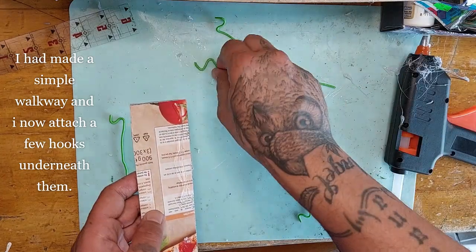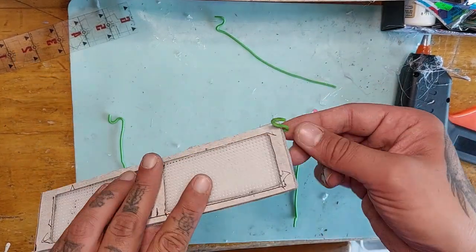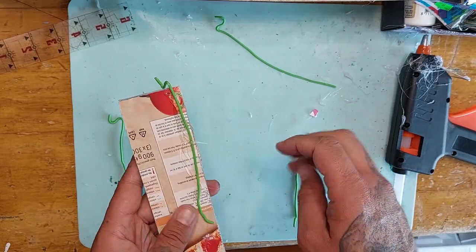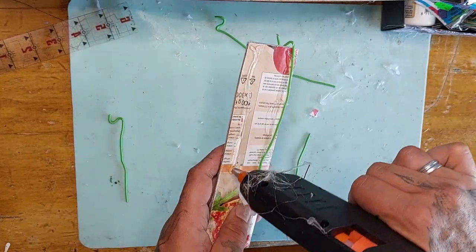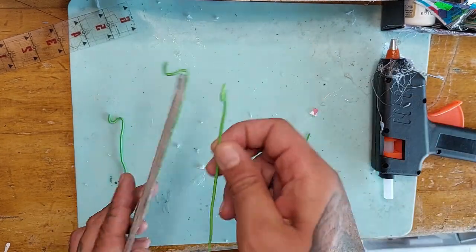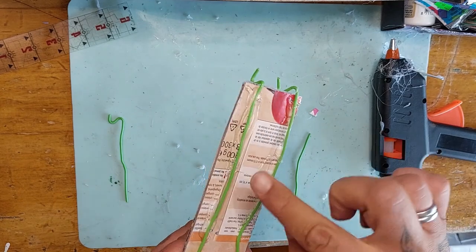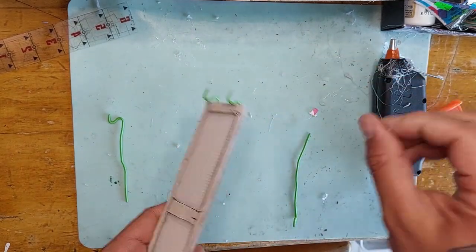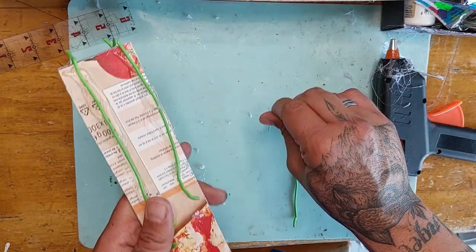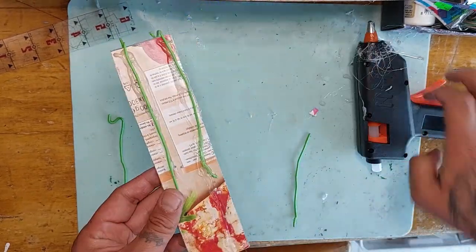I made a simple walkway and now I'm attaching a few floral wires bent into hooks underneath it. You've seen my previous videos so you know how I make walkways — nothing different here. Just make a walkway and glue these floral wires with the bent hook underneath, so you have two hooks on each side. These will fit in nicely with the loops we created to make those hanging walkways.